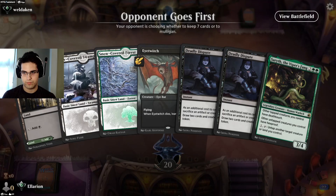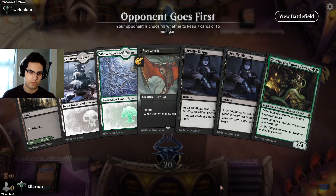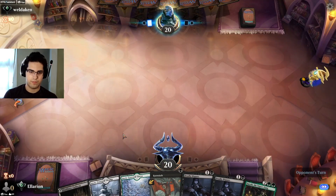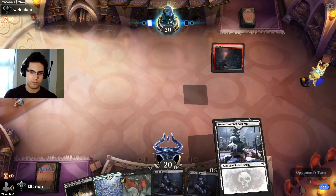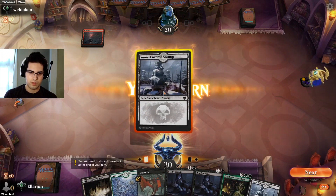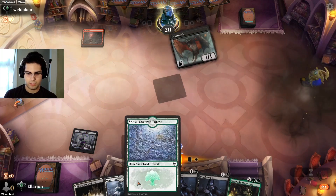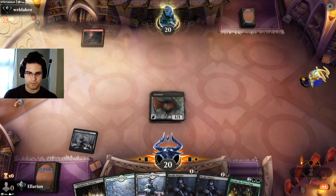We have part of our combo and stuff to do in the early game, I'll take it. Let's see if our opponent would like to get started. Mountain — priority for Play with Fire, probably. If they use that to kill my Eye Twitch, I'm perfectly happy.